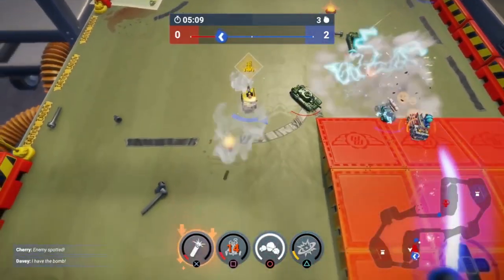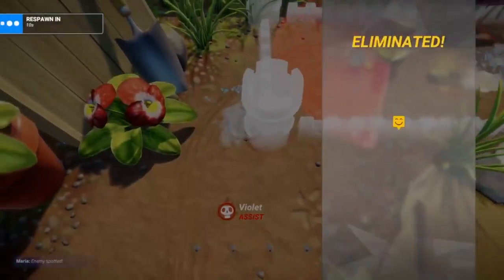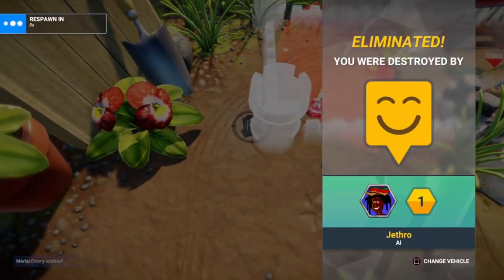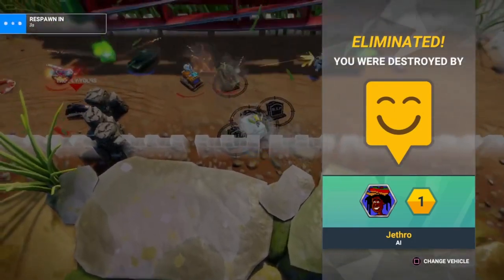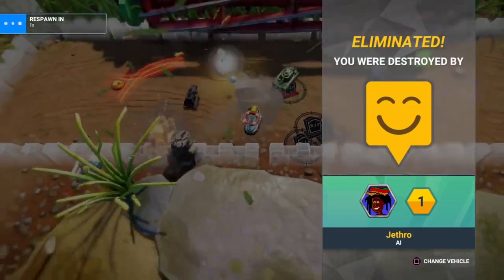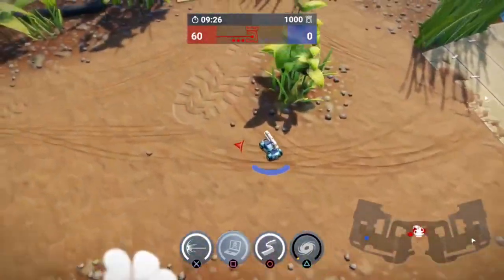I can't help but love the art design and imaginative locations that bring you into that feeling of being a kid again, whipping your little cars around the attic workbench and sending them flying down the stairs or into each other. There's a childish cohesion to the chaos, and that's where the game shines the most. World Series takes the form of a top-down racer, mimicking the viewpoint that you have playing with the physical toys.